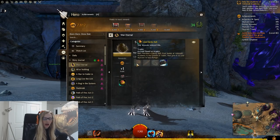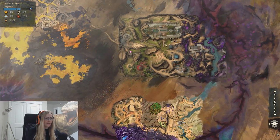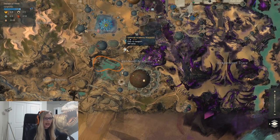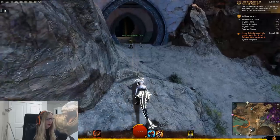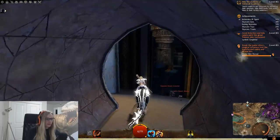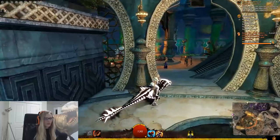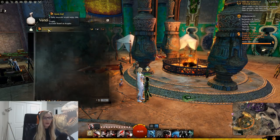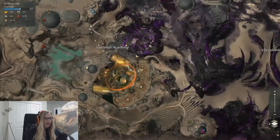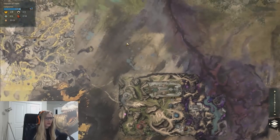Moving on to Skyscale toys, going through these one at a time. Starting with the used hardy ball — we're in the Domain of Vabbi, took the Academy waypoint. There's a Skyscale waypoint marker on the map. Talk to Janet, buy the ball for one gold.